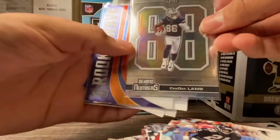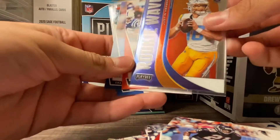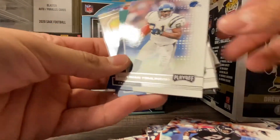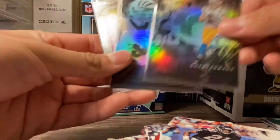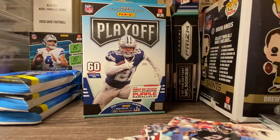Let's go ahead and recap what we got. Look at that CeeDee Lamb — that's a nice hit right there. In my honest opinion, that rookie wave Justin Herbert is nice, that's a nice Chad Ochocinco, the Daniel Thompson, Peyton Manning, Justin Herbert, and a Joe Burrow. Appreciate the love guys — go ahead comment, like and subscribe. One of the greats, it's out!